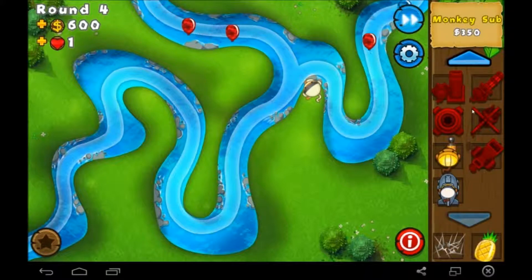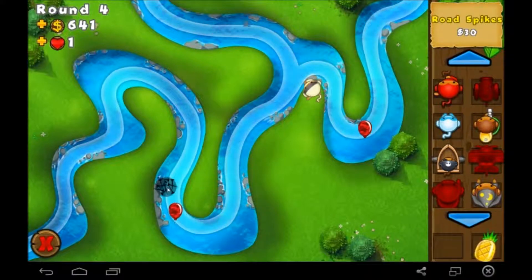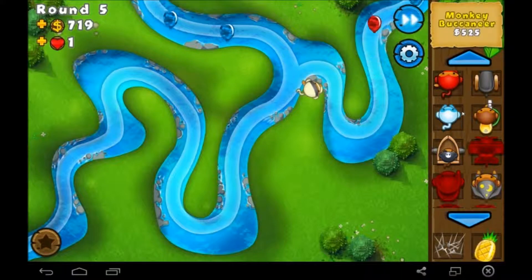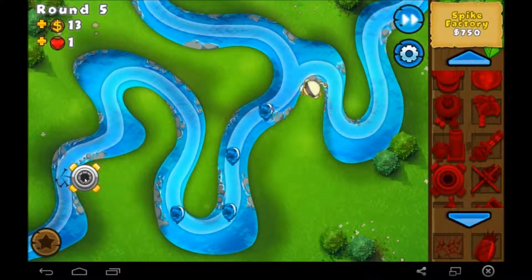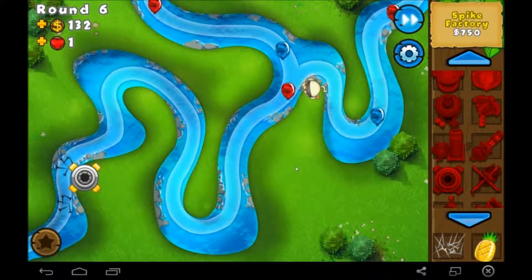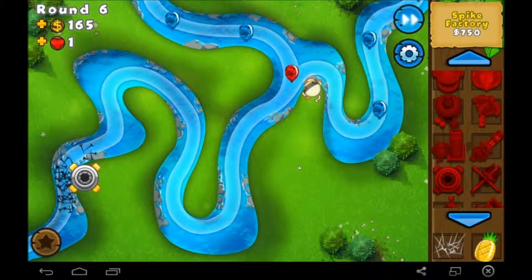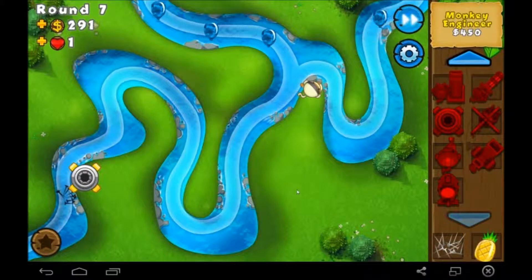Monkey subs — they can detect camo balloons, can't they? I would think. We only have one life, that red balloon will end our days. How much are these spike factories? Because I need one in my life. Yes, give me tacks quick. That was a close one. Very suspenseful, round six. Round six is the worst. How did last level, three blue balloons got through, and then this level, one red balloon got through. That's weird.